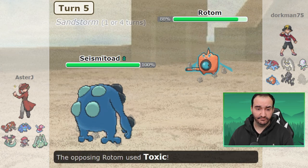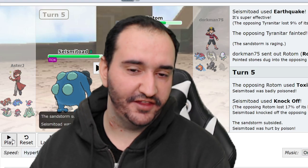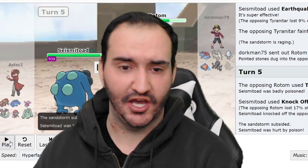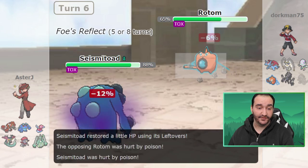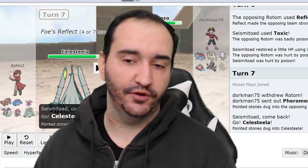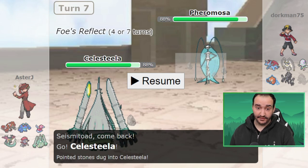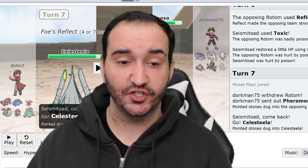Dork responds by bringing out Rotom. I decide to Knock Off, and we knocked off Light Clay - the second I saw this I knew I was in for a while. Now I'm thinking Dragon Dance Salamence, Quiver Dance Pheromosa, Calm Mind Blacephalon, and Autotomize Calm Mind Necrozma - maybe even Weakness Policy. I get off Toxic on the Rotom; my Seismitoad is now Toxic'd in return. Pheromosa comes out and I make a good play switching into Celesteela, knowing that no matter what comes out - as long as it's not Blacephalon - it's Celesteela food. Pheromosa goes for a Substitute, so I immediately think Sub Quiver - it's the only possibility with Screens Rotom. I go for Air Slash and break the Sub, spamming Air Slash to prevent the setup.